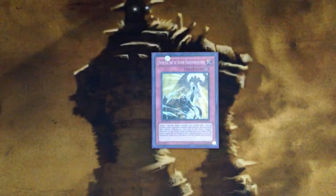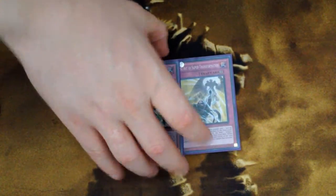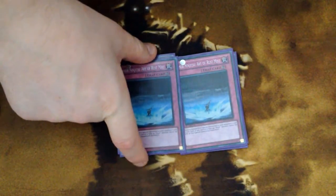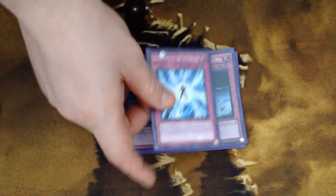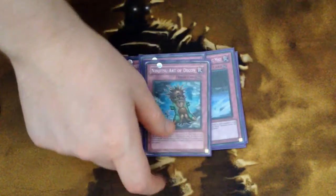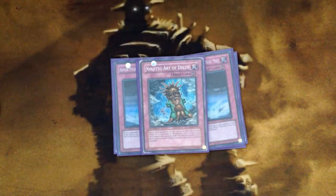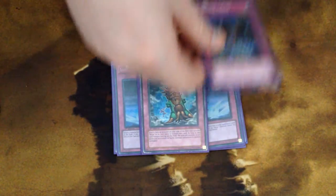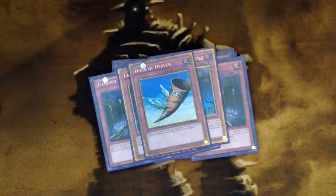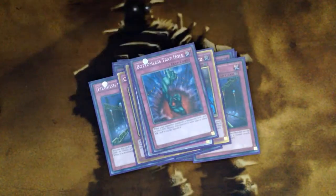For traps, we have two Ninjitsu Art of Super Transformations, two Ninjitsu Art of Duplications, two Ninjitsu Art of Rust Mists — kind of underplayed but I love it — one Ninjitsu Art of Freezing, and one Ninjitsu Art of Decoy. For the rest of the traps: three Fiendish Chains, two Call of the Haunteds, one Horn of Heaven, one Solemn Warning, and one Bottomless Trap Hole.